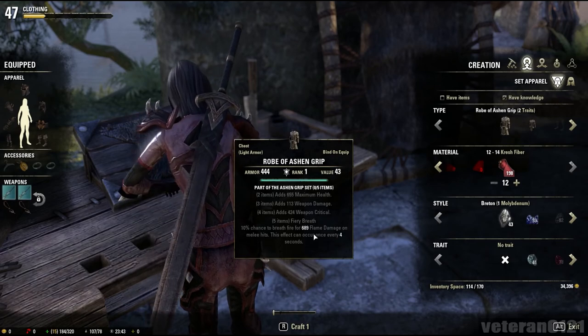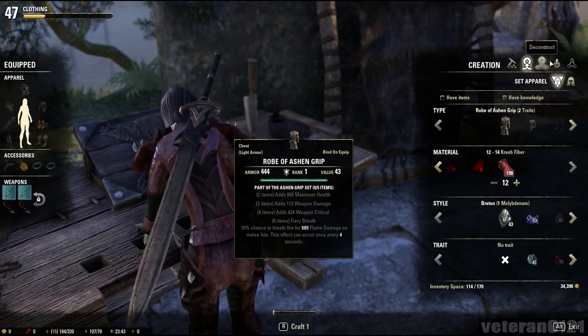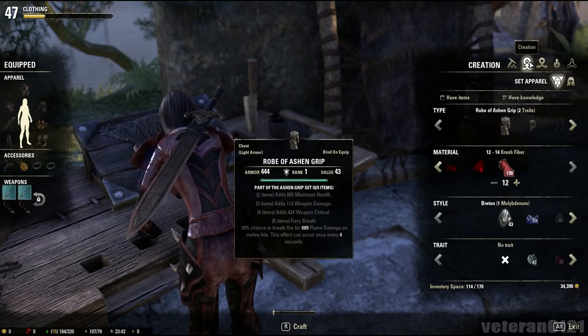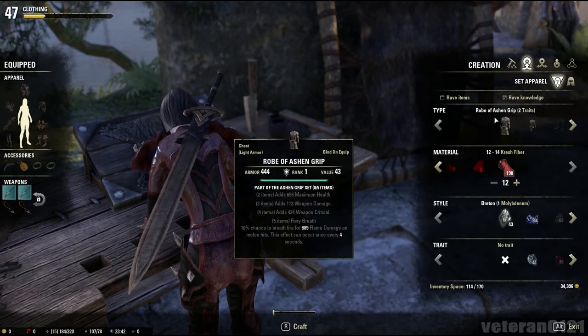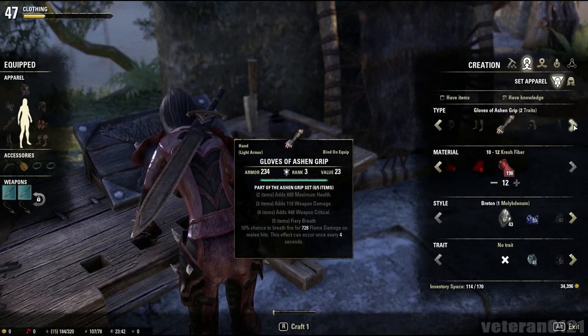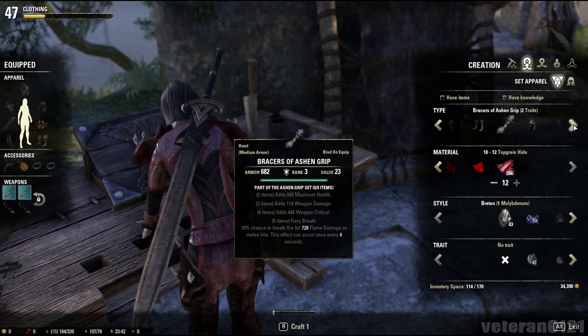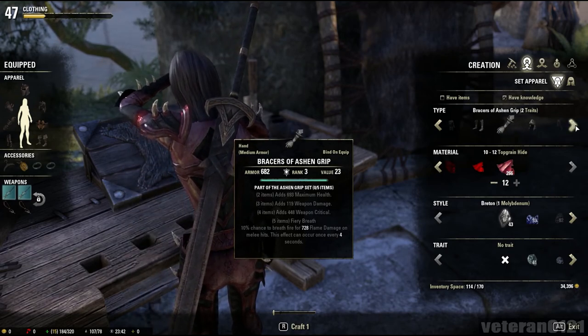So yeah, this one's really good if you plan on being a Dragon Knight. This is basically the different types of things you can make. You have light armor here, and then eventually we'll get to the medium armor, and that's all clothing covers — light armor and medium armor.